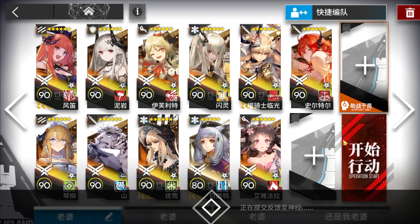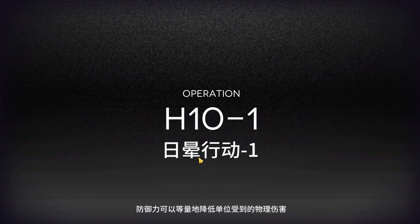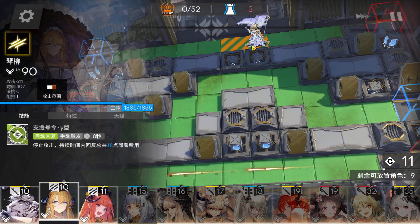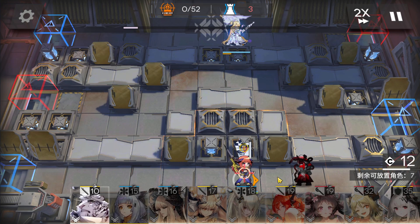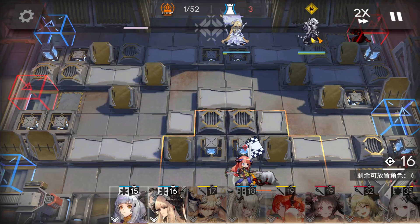Alright, let's do this. I'll show you, and I'll also make another version with manual skill triggers which will make the run a lot easier than the AFK one. Immediately deploy the Flag Vanguard to start, then Backpiper here to kill the first few enemies, then Mountain here to defend the top side — activate skill.